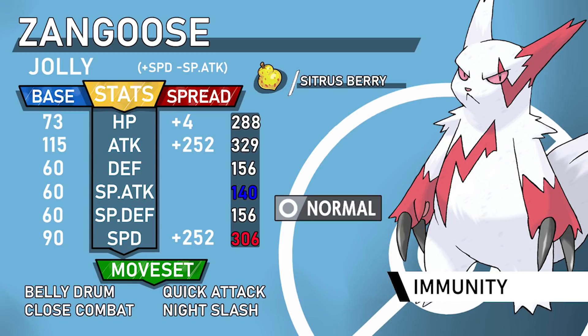Zangoose has other options worth mentioning. The third set with some merit is a Swords Dance Flail set using Endure plus a Salac Berry, with Night Slash as coverage. The idea is that Flail at one HP is Zangoose's strongest move. You Swords Dance up, then Endure to guarantee surviving a hit — which is useful given Zangoose's 60 base defenses. After Endure you get your Salac Berry speed boost, so you're at plus two Attack with a boosted Flail, and you're faster than many threats. Night Slash handles Ghosts.